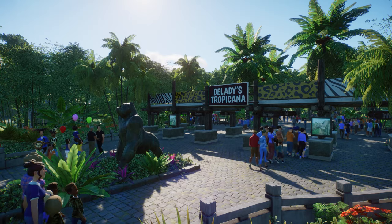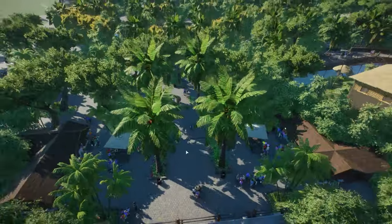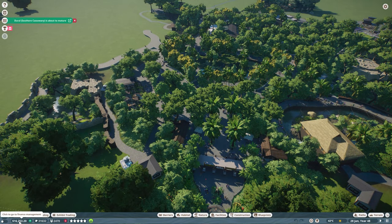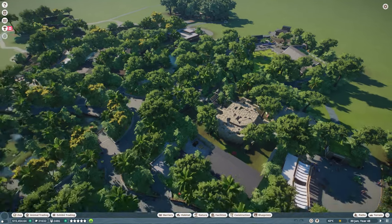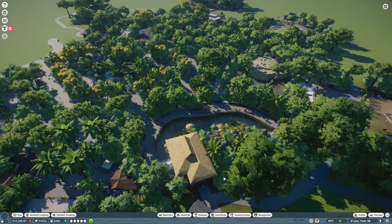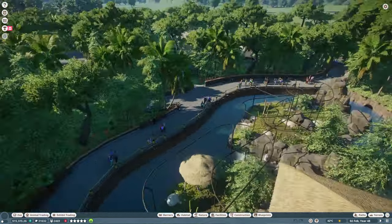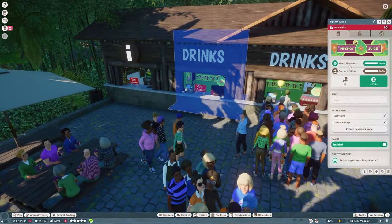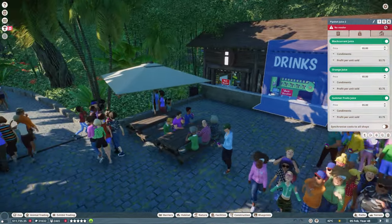Let's see what we can do to earn a little bit more money in our tropical franchise zoo. We right now have 16,000, so our money is slowly going up. There are a lot of animals probably maturing so we can maybe sell them or put them up in the training center for adoption. First things first, I think we might want to raise some prices — oh, we actually have no vendor here.